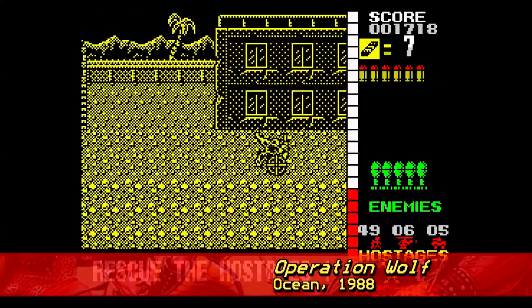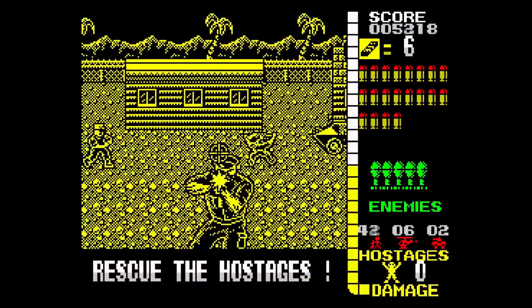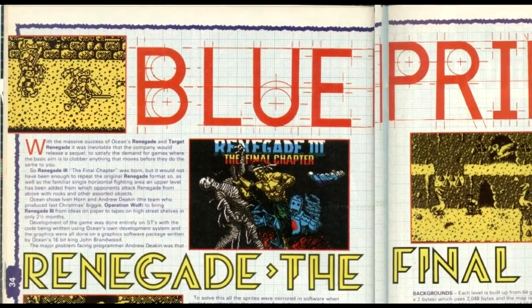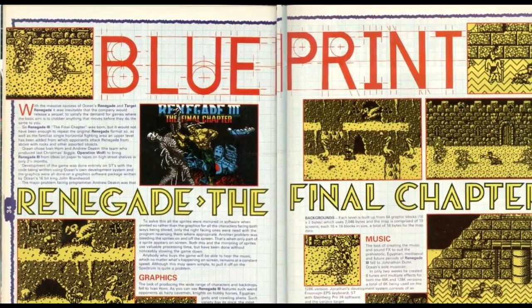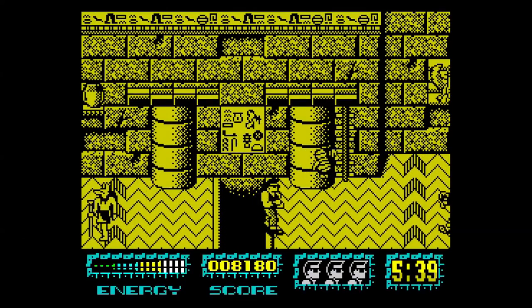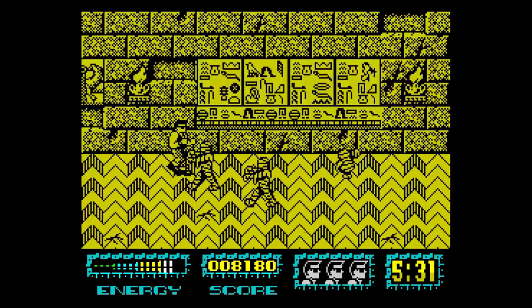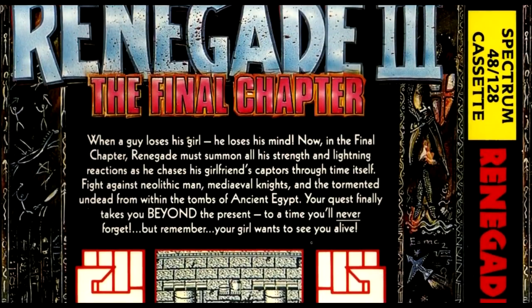Instead, the venerable Andrew Deakin takes over the helm – responsible for ports such as Athena, Combat School and Operation Wolf – he pairs up with his usual graphics partner Ivan Horn, with the aim of getting Renegade III out there in a typically tight deadline of a couple of months. Apparently it was someone in the top brass who had the bright idea of deciding that in the third game, our hero should have his girlfriend kidnapped by an evil force from the future, meaning that he now has to travel through time in order to save her. Gary Bracey has been asked whether it was his idea, and according to him, well, he can't remember. With this whole time-travelling plot going on, Renegade III is meant to have a bit of a different feel to the previous two much grimier and altogether more serious games.